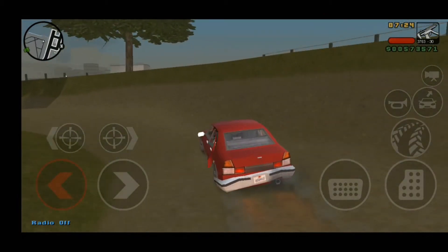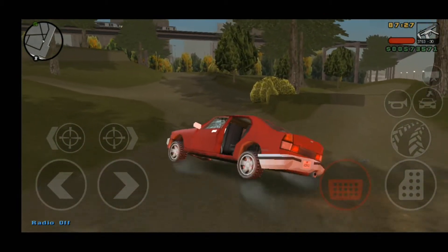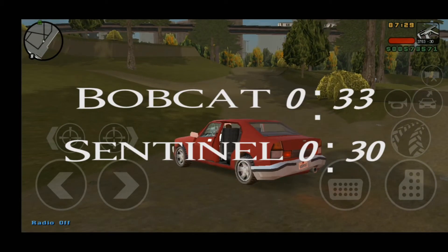The Bobcat got a 33-second time and the Sentinel gets a time of 30 seconds. The Sentinel did the lap in the rain and had an awful crash at the beginning. The Bobcat had a crash too, but it wasn't nearly as bad. That just really goes to show how bad the Bobcat is in Liberty City Stories. I don't want it to be that way, but I guess that's just how it is, and it's a shame.